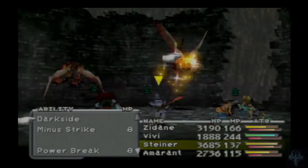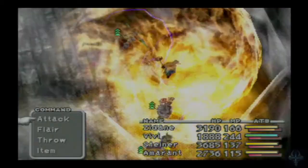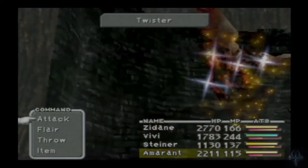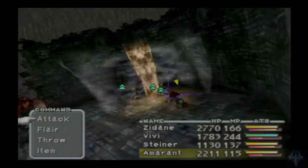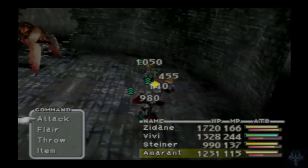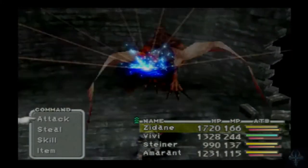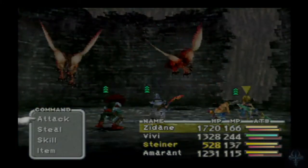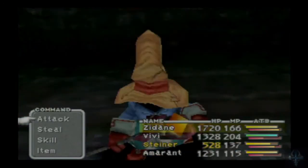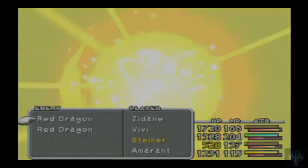I'm just going to focus on killing one with an extreme amount of prejudice. Steiner, dark side one of them. Vivi, you are going to Flare one of them. 2,000 points of damage — someone's dead. I know someone's just going to be dead by the end of this attack. No, because it does random freaking damage. Steiner's almost dead now because of that. Flare — that should take him out. And yeah, that took that one out.